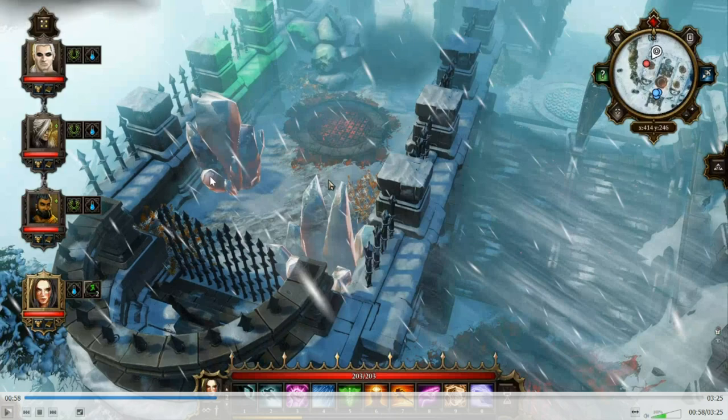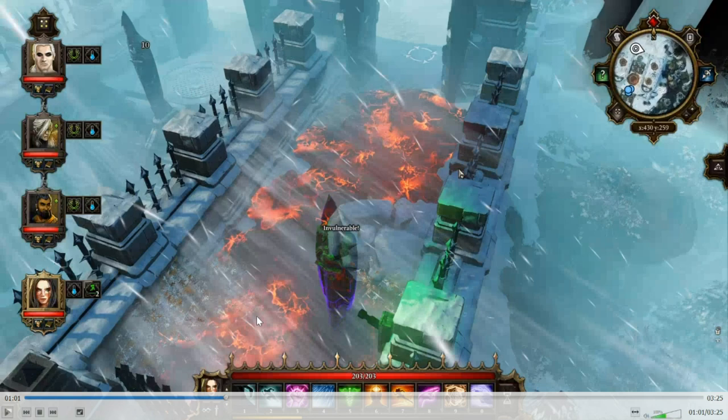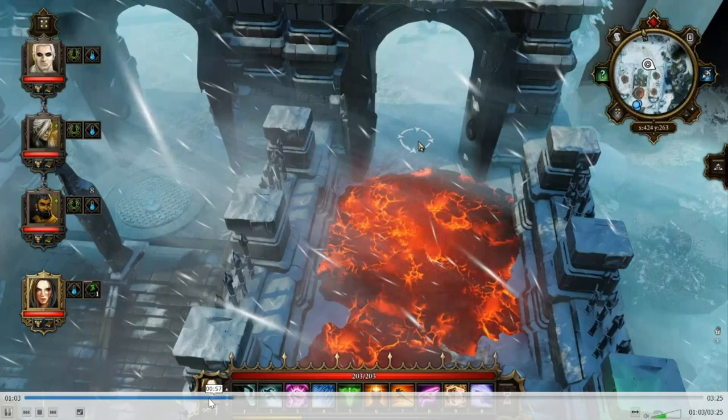Now I could go over ways to beat this by sneaking and throwing things, but here's what you're actually going to do — you're going to use hovering feet, also called winged feet on some sites. That's really all this is. You can also use walking shadows to make it even easier, but hovering feet is the main thing.